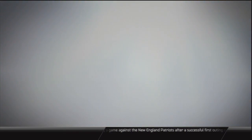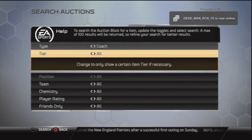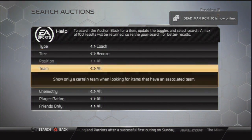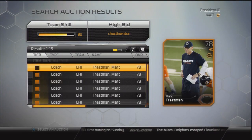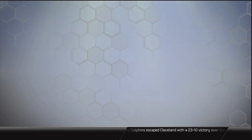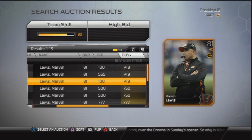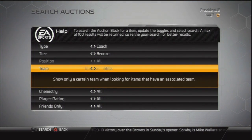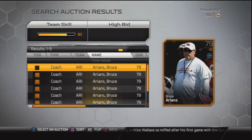We're going to look up the auction house. I've been looking at bronze coaches all over the auction house and I've been able to snipe quite a few for 150 coins. Some people don't realize that most of these coaches sell for at least 500 coins if not more. You can make at least 500 off a coach — right here the cheapest one is at 700, and the Cardinals coach Bruce Arians is going for around 1,500.